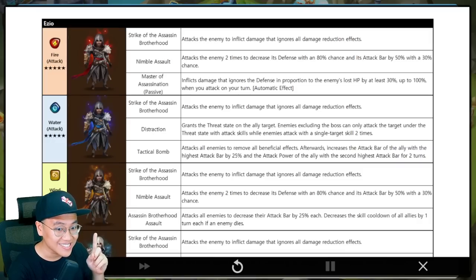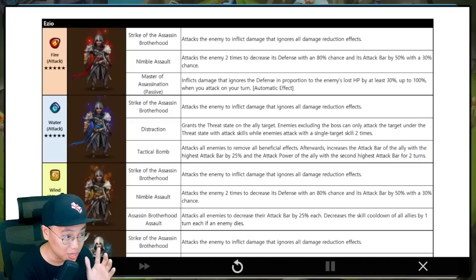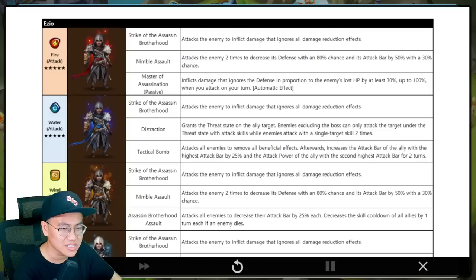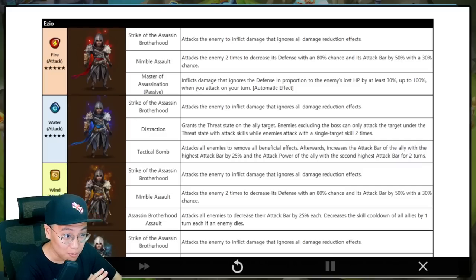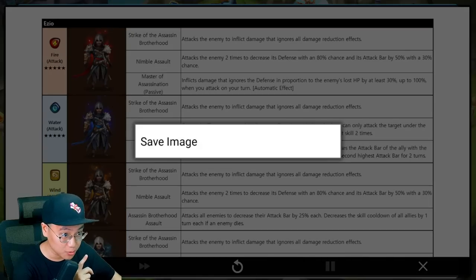The water one is pretty good because it seems like it's going to be a very good PvP unit. Skill 1 is the same. Skill 2 is the threat state skill, which is okay — it's not super amazing because everyone can strip nowadays and AoE damage can nullify the effect. We have Tactical Bomb: attack all enemies to remove all beneficial effects. That is really good — not a one buff strip, but an all buff strip.